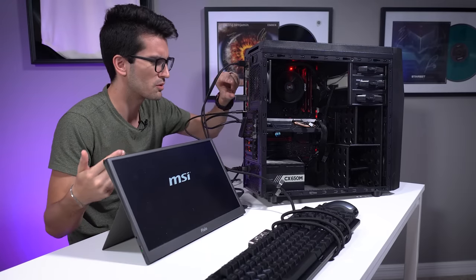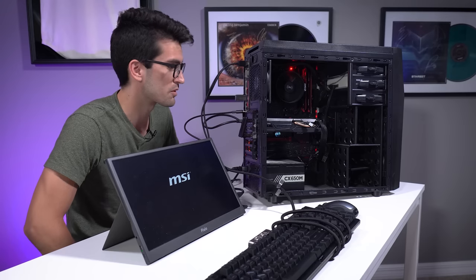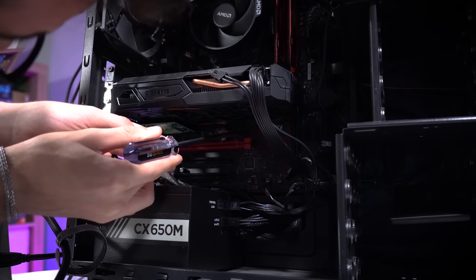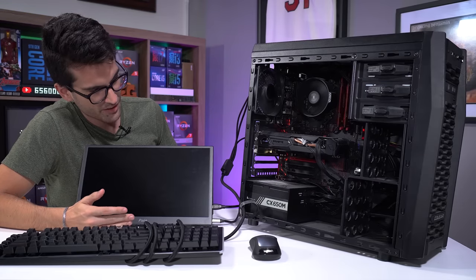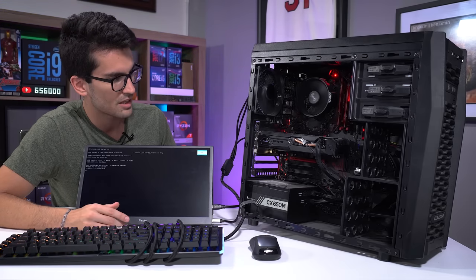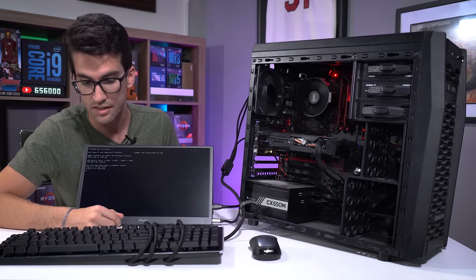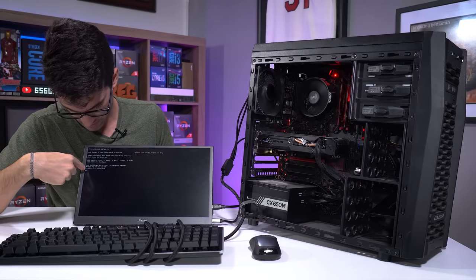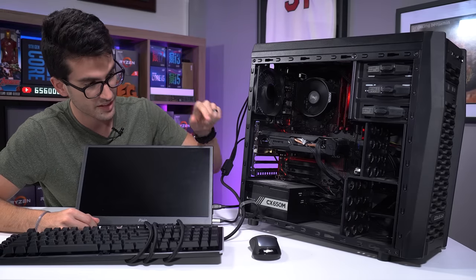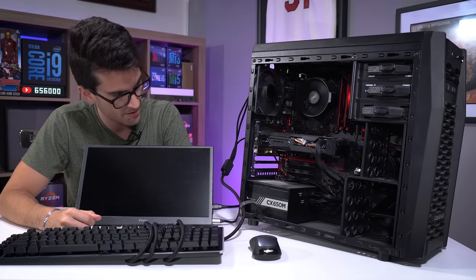I can't even get the system to boot into the thumb drive with the media creation tool on it — it does the same thing and just freezes. I've disconnected all drives including the SSD and it still freezes right after POST when it tries to load anything. That led me to believe it was a BIOS config issue. We reset the CMOS just in case there was a memory conflict, which is quite frequent with original Zen CPUs. We hit F2 to continue, but I'm not too confident at this point.